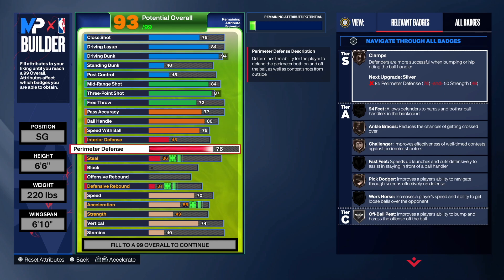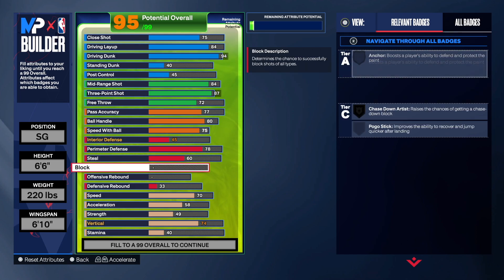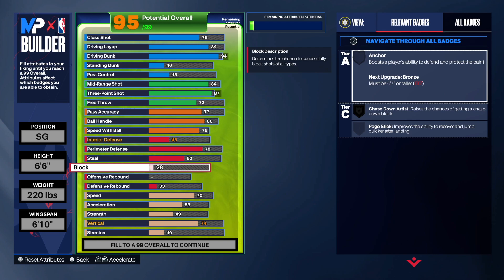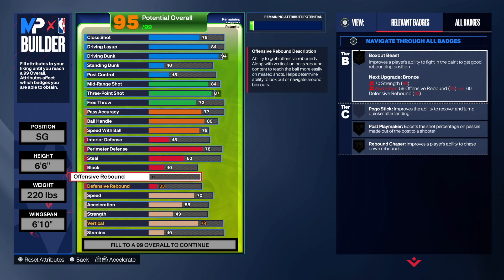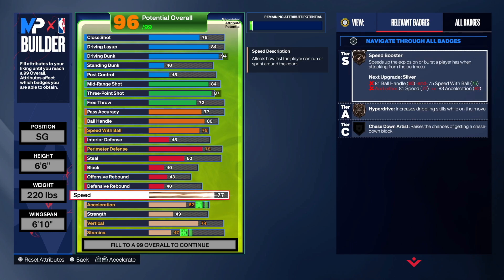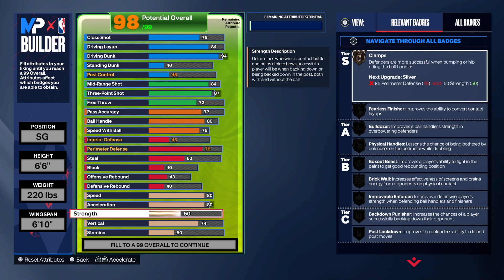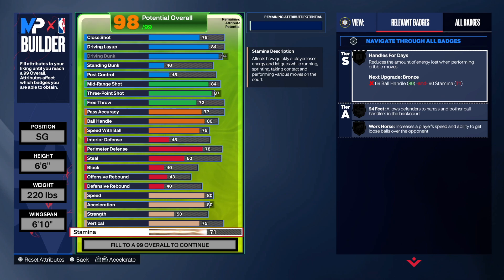Interior defense 45 — he wasn't known as a defender, very offensive heavy type of player. We're going 78 on the perimeter defense; that's gonna give you Silver Ankle Braces. Steal at 60, block you just want to go 40, offensive rebound you want to go 43, and then 40 on the defensive rebound.